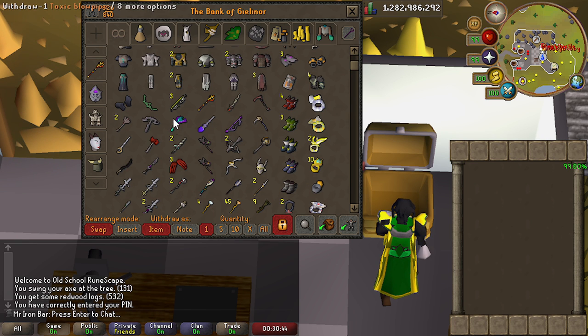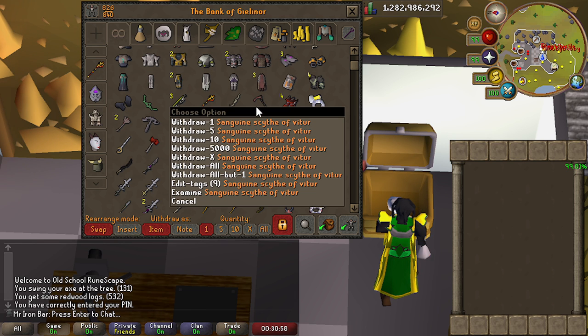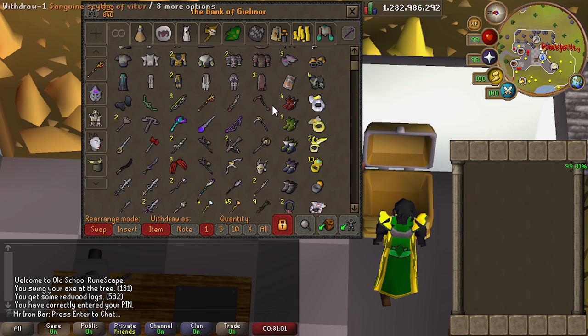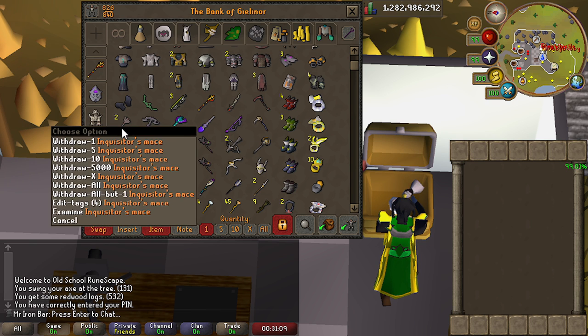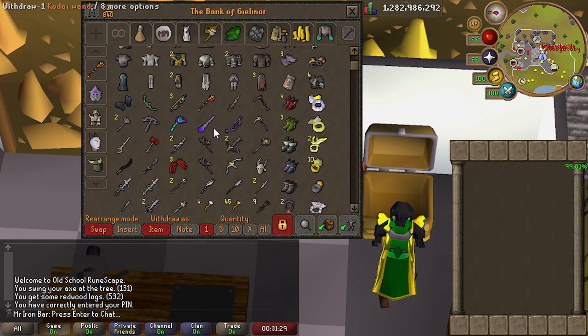Down here are some of the weapons. So we have the Twisted Bow. The Tumeken's Shadow — new addition. And we have the Osmumten's Fang — new addition as well from the Tombs. And of course we got it kitted. I'm doing low 500s without dying. These Scythes from a while ago, same old same old, kitted as well. The Prim Boots, the Rings, and some other boots. Zara Crossbow from Nex. And over here is the Venator Bow from Muspah — that boss came out like two months ago. Really good for Slayer — I did a video on that recently.